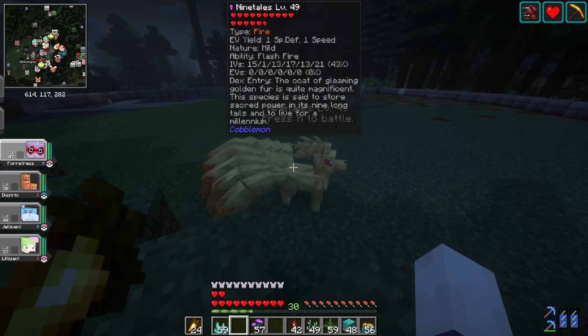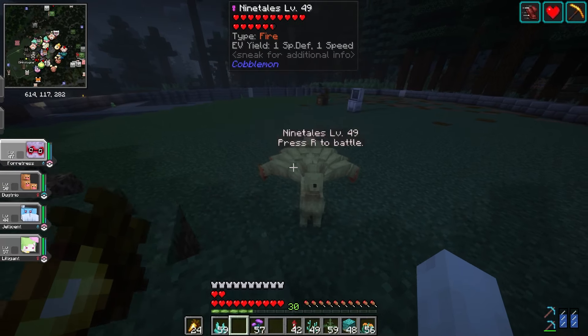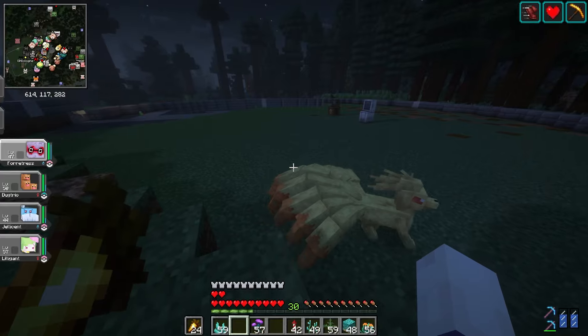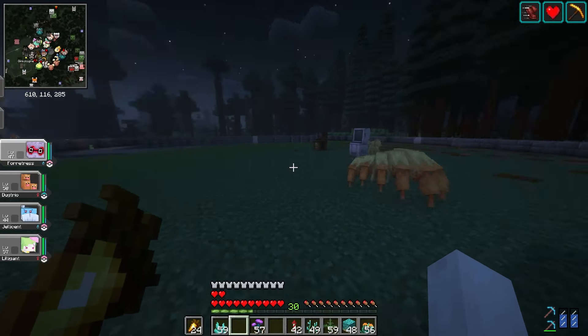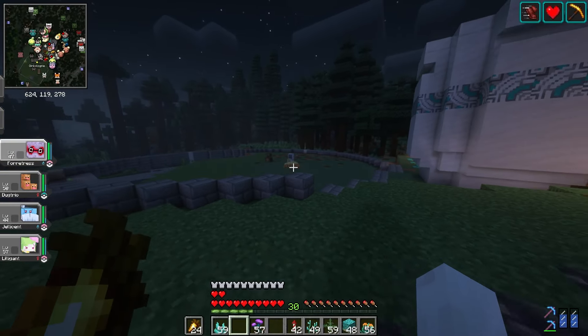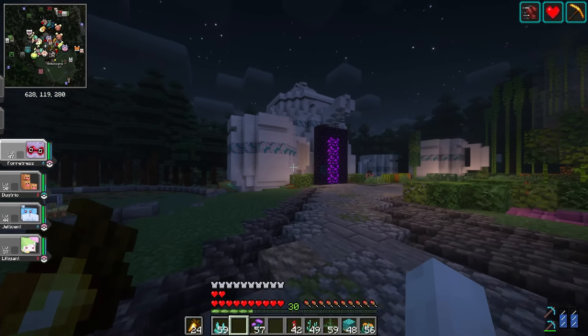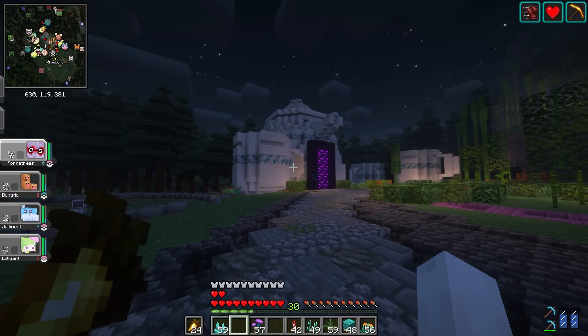I'm also looking for a Ninetales with Drought and good IVs — 17, 21, 15, not bad, but still looking. I'm running Chlorophyll on my Lilligant and having Drought set up would also let Solar Blade fire in one shot. So getting something with Sun set up would be great. Anyway, enough Pokemon — back to the Minecraft building.